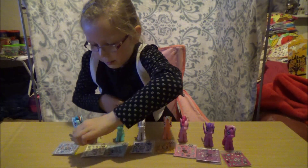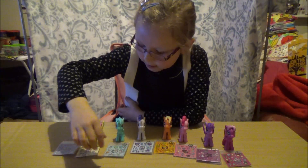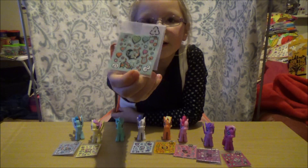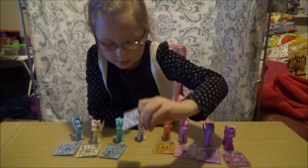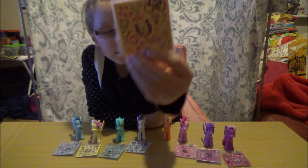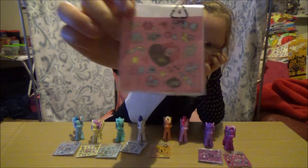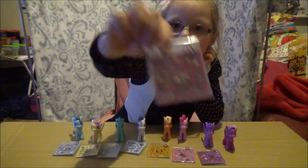That was Rainbow Dash's sticker. That's Fluttershy's — she's got all cute little animals and stuff. This is Lyra Heartstrings. This is Rarity's. This is Applejack's. This is Pinkie Pie's. This is Twilight's and this is Cheerilee's.